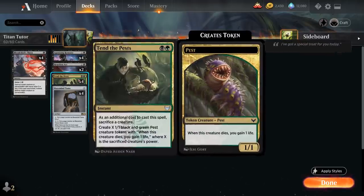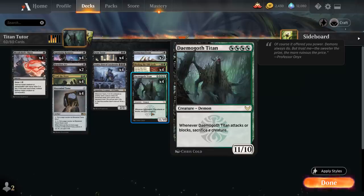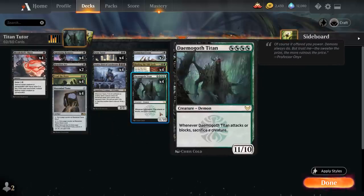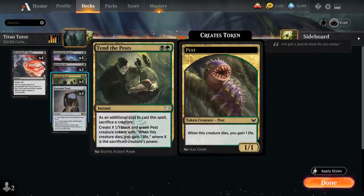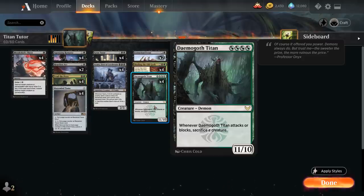Instead we're going to combo it with Tenth Pests, the 2-mana instant where as an additional cost we sacrifice a creature to create X 1/1 black and green Pest creature tokens, where X is the sacrificed creature's power. So Tenth Pests will generate 11 Pest tokens if we sacrifice Demogoth Titan. The final piece is Ayara, First of Locthwain, the 3-mana 2/3 legendary Elf Noble — whenever Ayara or another black creature enters the battlefield, each opponent loses 1 life and we gain 1 life. So with turn 3 Ayara, turn 4 Demogoth Titan, turn 5 Tenth Pests sacrificing Titan, we generate 11 Pest tokens, drain the opponent for 11, and on the following turn close out the game attacking with the swarm.